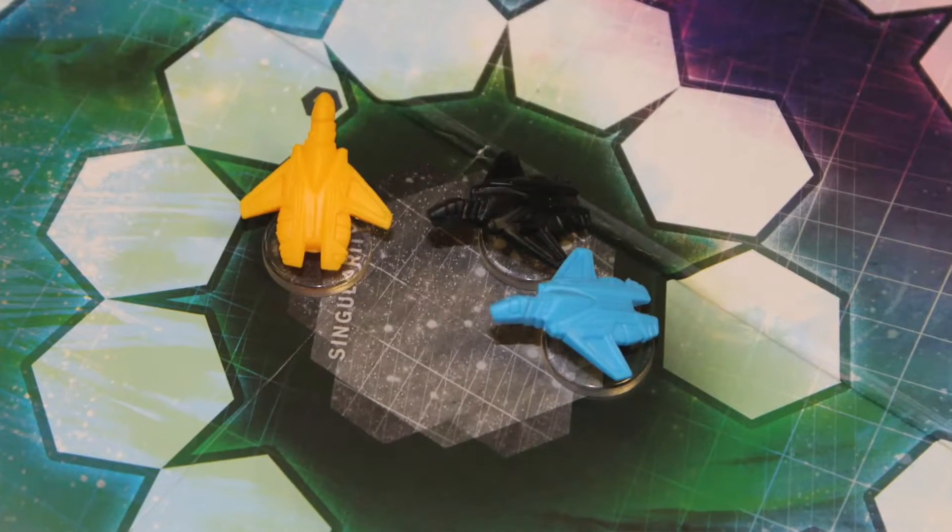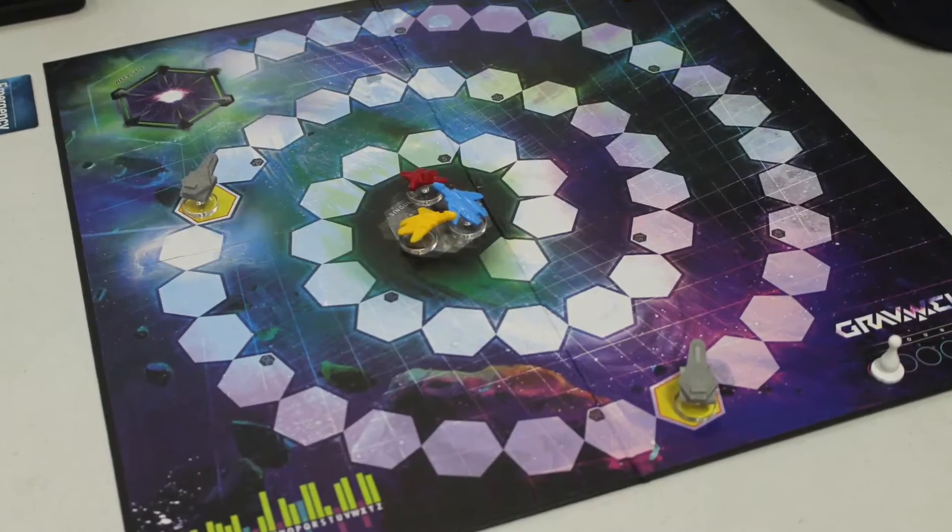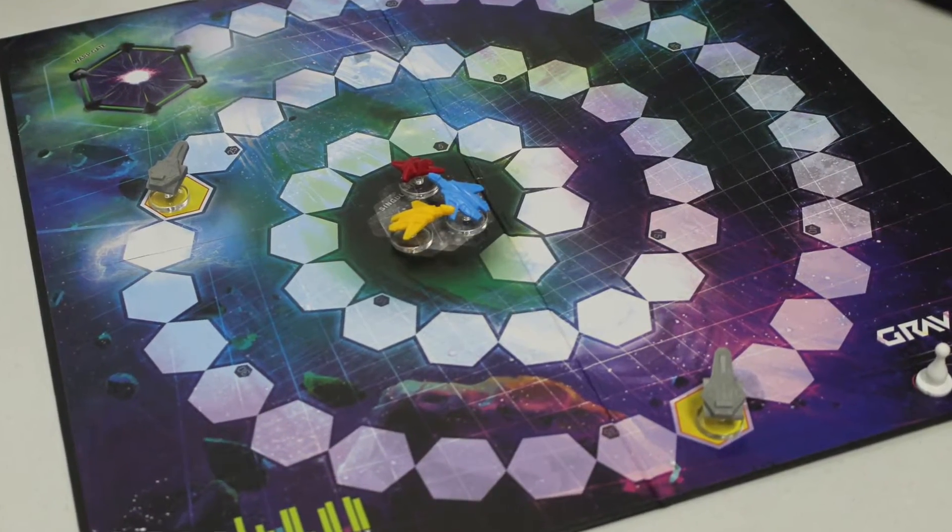In Gravwell, two to four players represent the crews of spaceships stranded in a black hole, and there's just a chance that one of them can escape. You've got a track that leads from a center black hole spiraling outward toward a warp gate from which they can make their escape, but only one of them can make their escape.